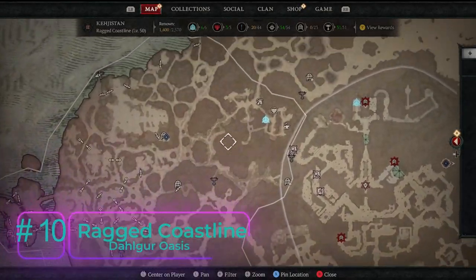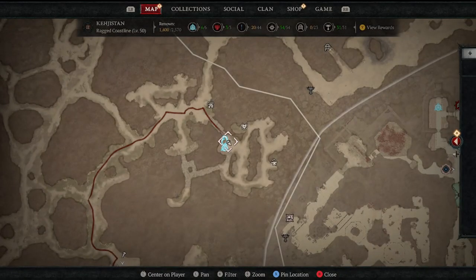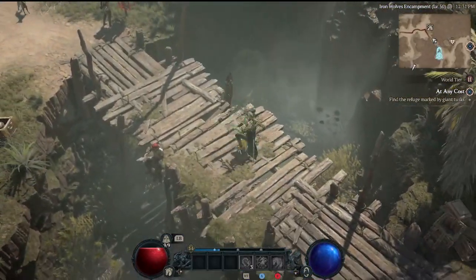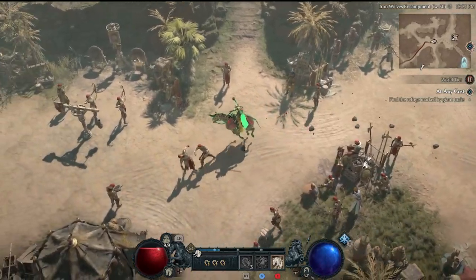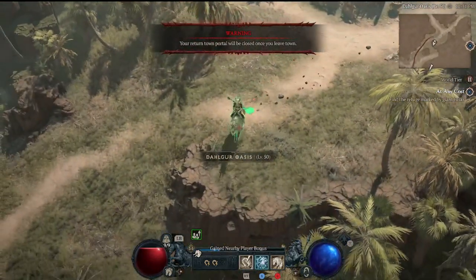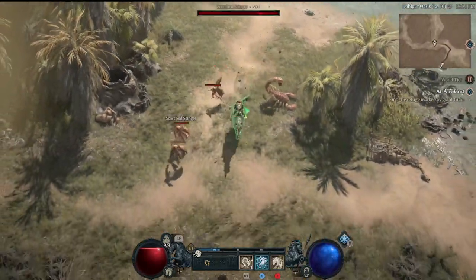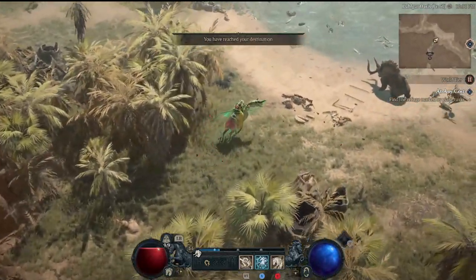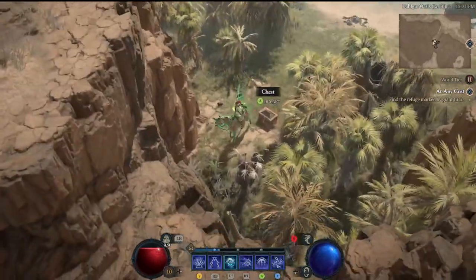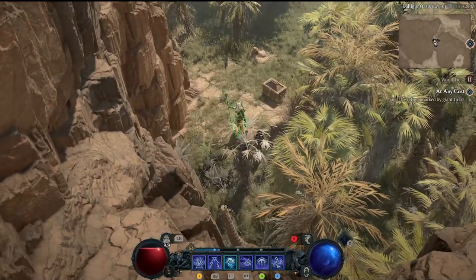Making our way back inland, the easiest route to number ten is to teleport to the Iron Wolves Encampment and head due south. We teleport there, exit the encampment immediately, and go basically straight south. We pass through Dalgur Oasis, bypass some tusky boys, go around south past a grove of trees with a little lake, and cut back between the trees. Right there, you can see a puffball-looking flower sticking out of the top — that's Altar of Lilith number ten in the Dalgur Oasis.